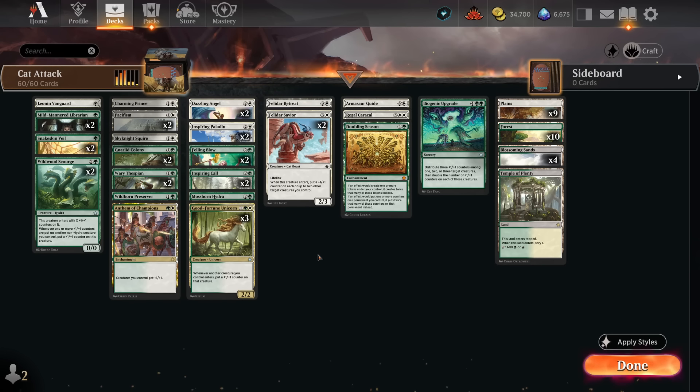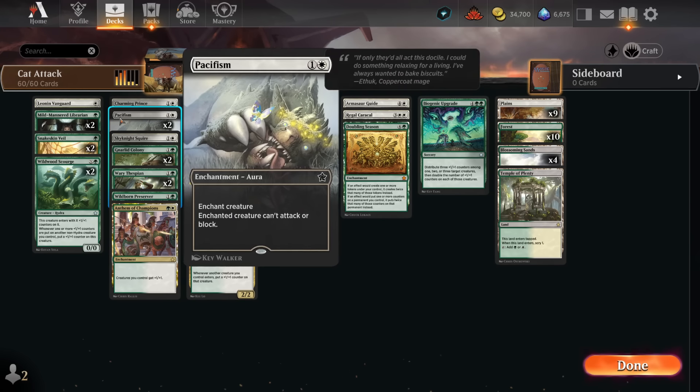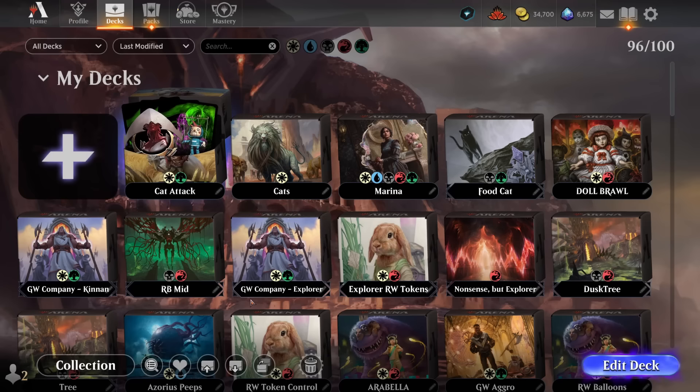So, this is the public service announcement. Make sure and double-check if you've got cards that mean you have to craft them for this thing — you've got them in your collection, you've just got to swap them out for the correct versions. Let's apply styles. There we go. Pacifism now looks wider. And for a little bit of fun, I'm going to play one game with Cat Attack in Standard.